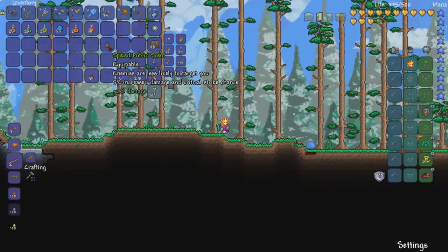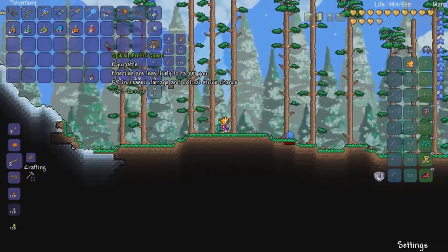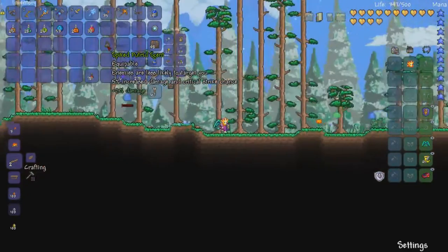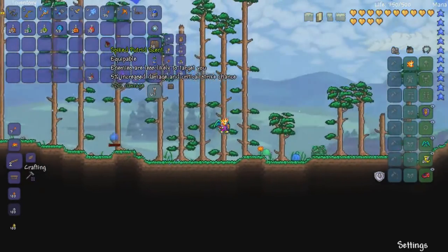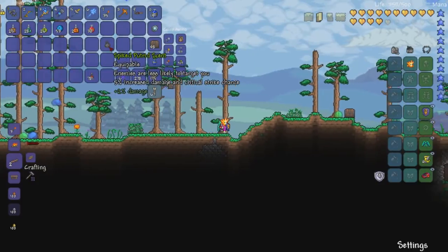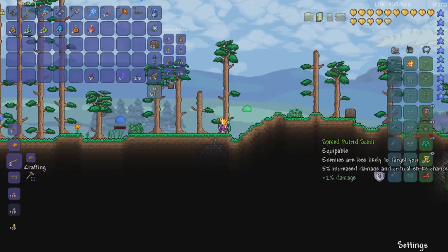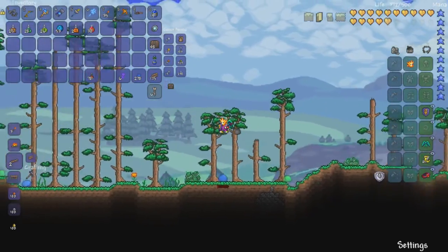The first thing we have here is the Putrid Scent. It's an equippable where enemies are less likely to target you, and it gives you a 5% increased damage and critical strike chance. That's actually pretty good. We can go ahead and equip it into your slot.